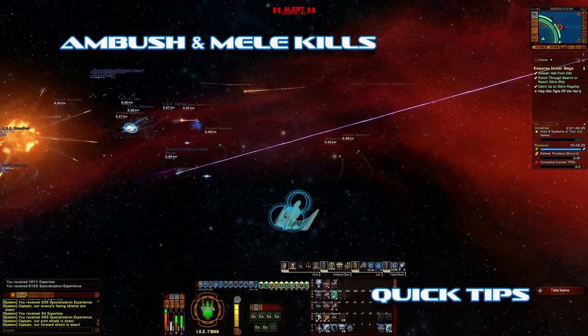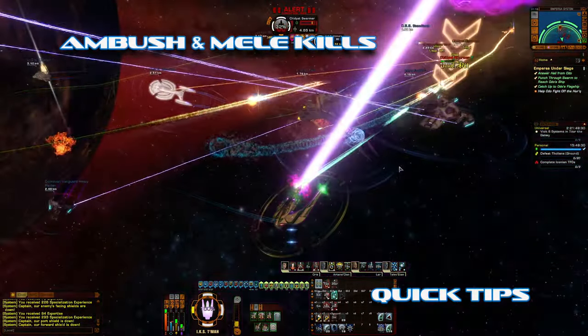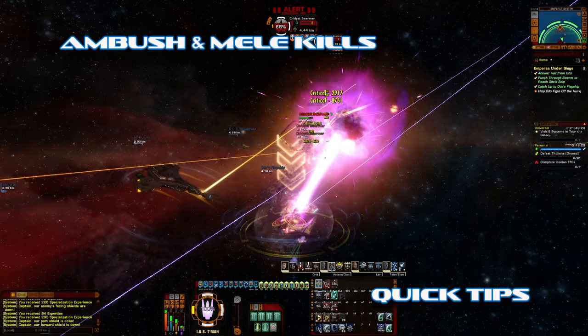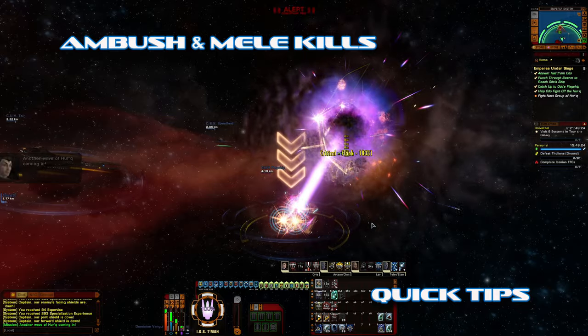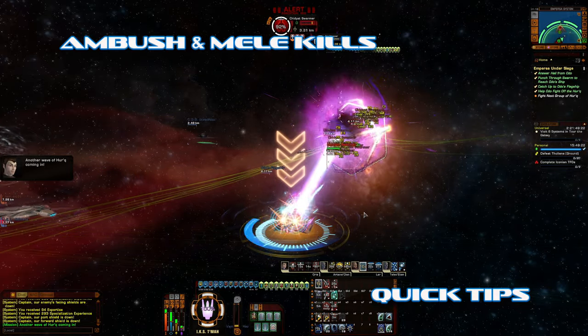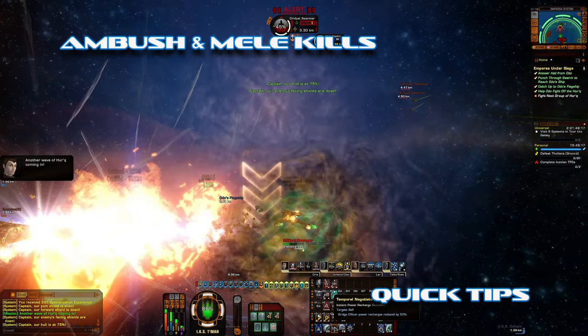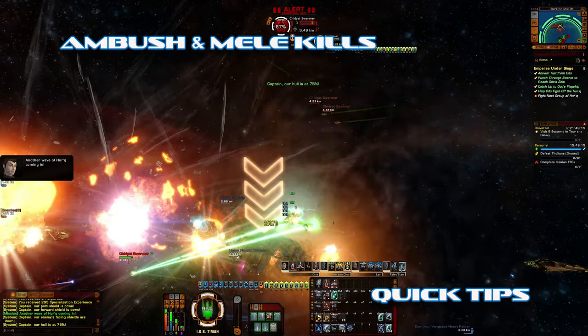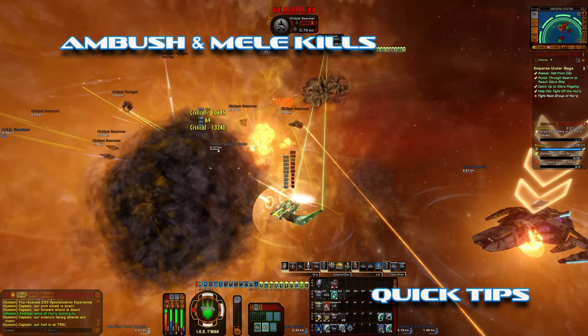Instead of taking you a week, it's going to take maybe an hour to get all the ambush kills done, which is the hurdle that most players struggle with. This Klingon recruit also comes with all the traits you're possibly going to need. To succeed with melee kills on the ground, you're going to get the Warrior trait.